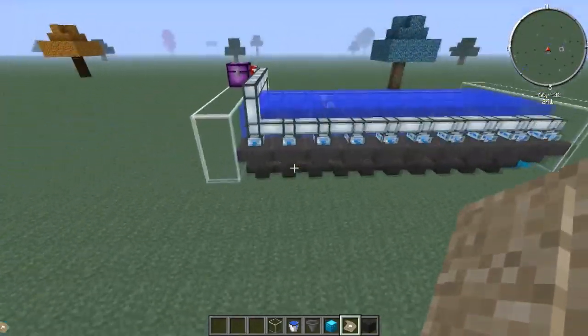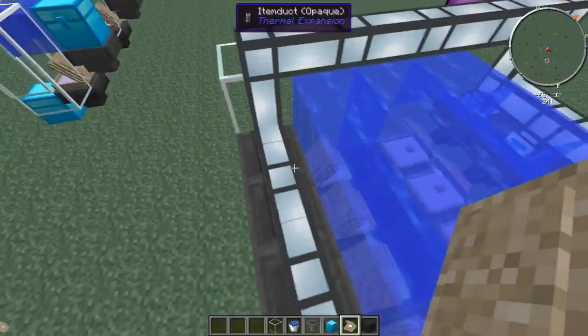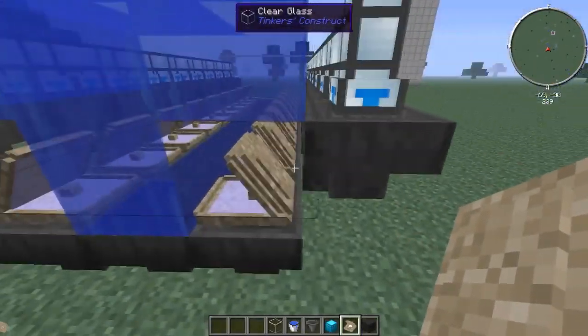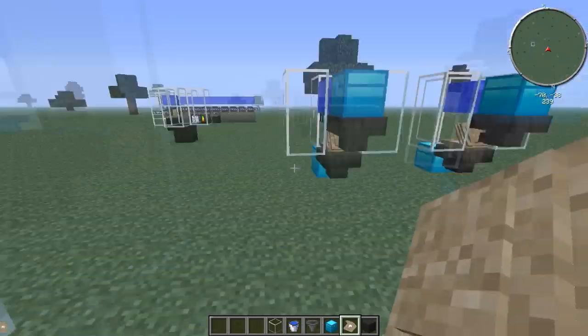Over here you don't need the hoppers in here — you don't need these top hoppers. You could put the item ducts aiming into the oysters themselves, but I just put the hoppers.